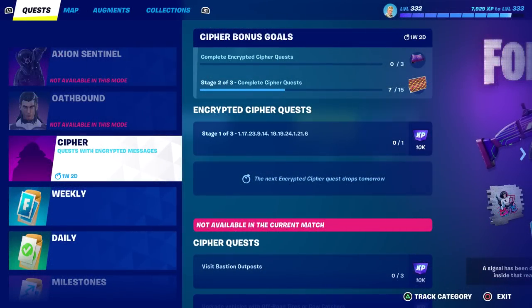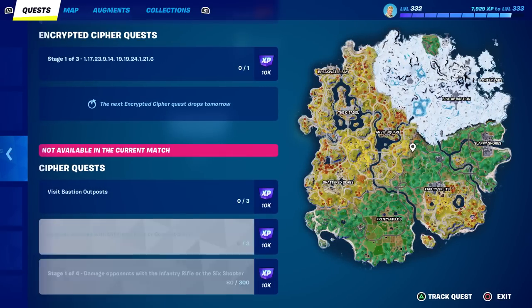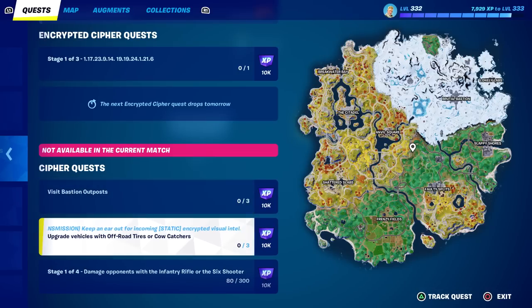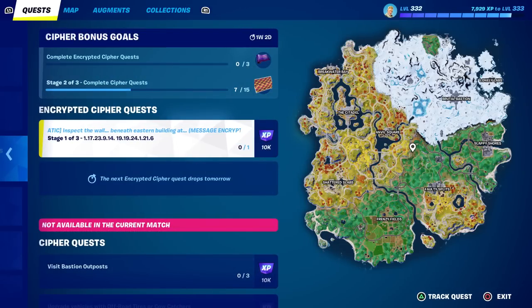Cypher quests are available with today's update and there are three stages for the encrypted ones. The normal cypher quests are pretty easy — I've already done most of them. There are three left: one literally shows you on the right where to go, one has you upgrade vehicles with off-road tires or cow catchers three times, and one has four stages involving the unvaulted infantry rifle or the six shooter — team rumble is your best bet for that.